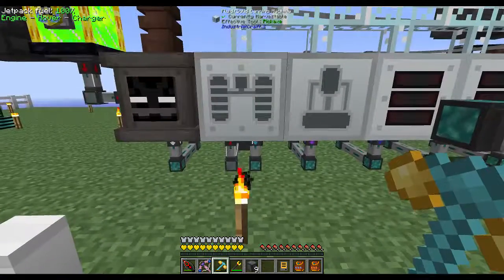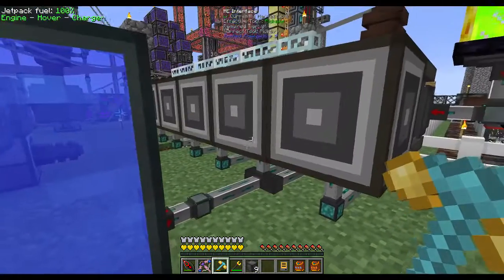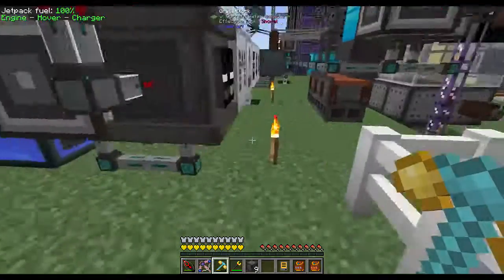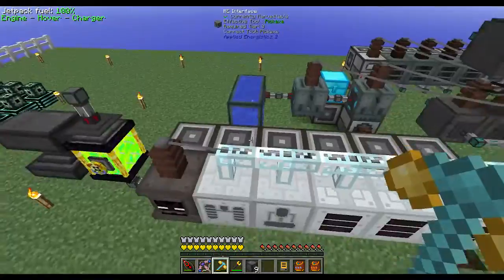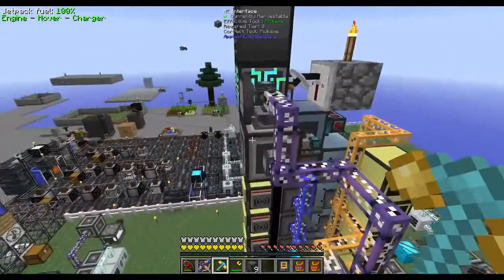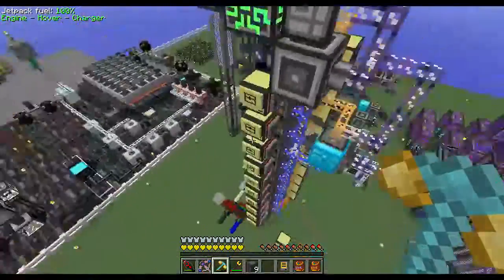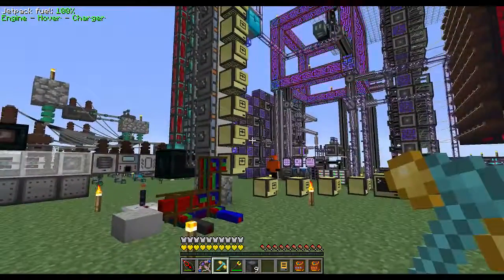We have a conduit on the bottom that always extracts items and inputs them right back into the interface that has the pattern. This is just a fluid conduit that's always extracting water and always inputting water into the bottom of the canning machine. That will automatically auto-craft from the empty sprayers that are exported here and give you full ones back into the interface, ready to be pulled in as soon as the sprayer runs out. That's it - good luck, and you can post in the Reddit thread if you have any questions.